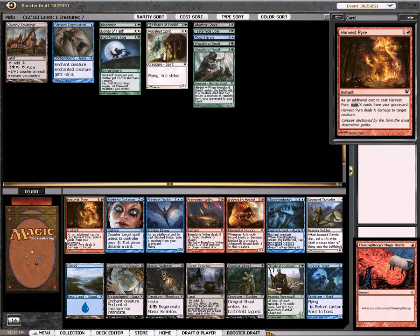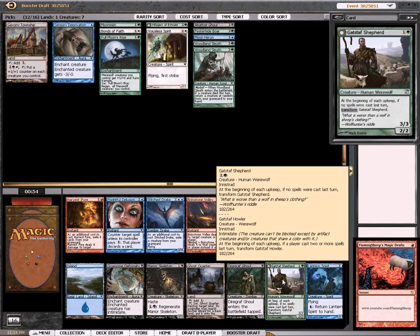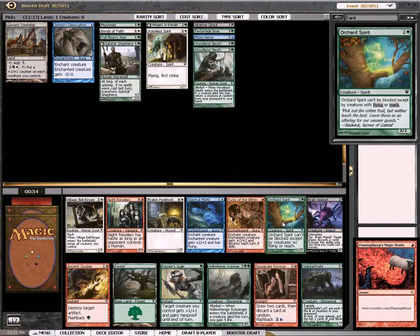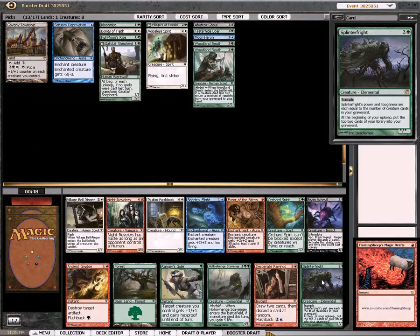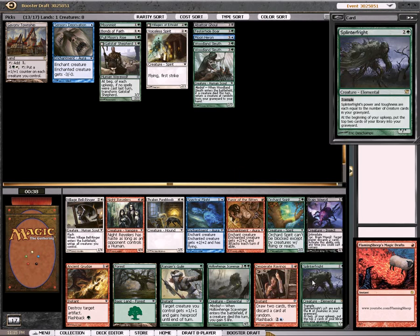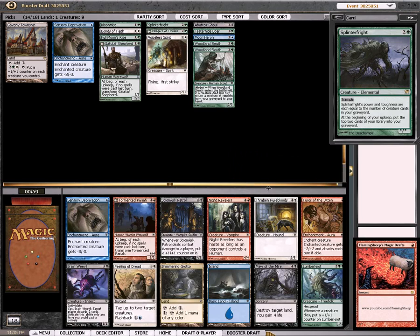Claustrophobia's good, Brimstone Volley's good, Harvest Power's good, Drake is good, Doom Traveler — this is a great card. I'm going to go with this, but there's a lot of good in all the colors here. It's really a shame I have to pass all of that. There's still a lot of good stuff — Splinter Fright. Over Orchard Spirits, over Bell Ringer. This is a good pack for me. I've never tried the Splinter Fright, it looks like it could be good. Hard to say over the Orchard Spirits, but I'm willing to give it a shot.